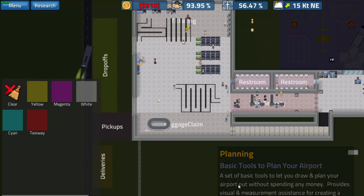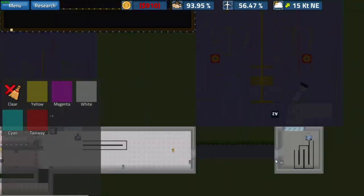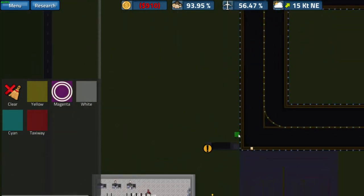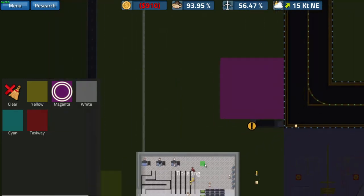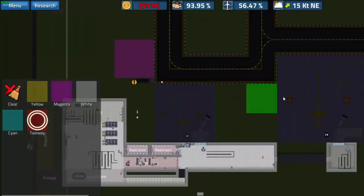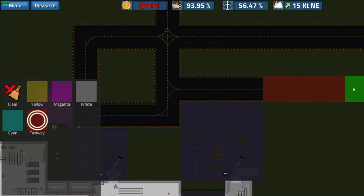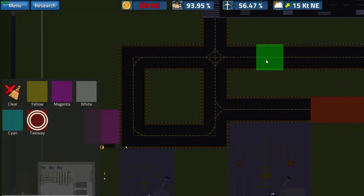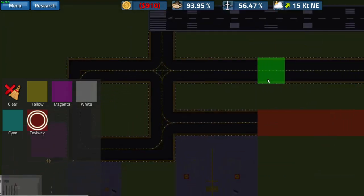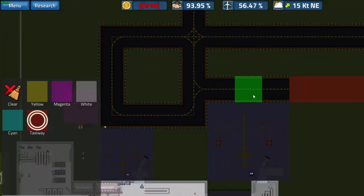Another new feature is we got this planning button — I don't believe this was here before. So we can do some planning, like putting the hangar right here. With these different colors we can route out the taxiway, so if we want another taxiway we can route it out here. That's actually pretty smart so they don't have to go back around to get to the runway.